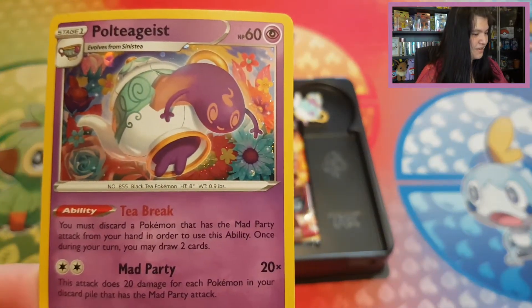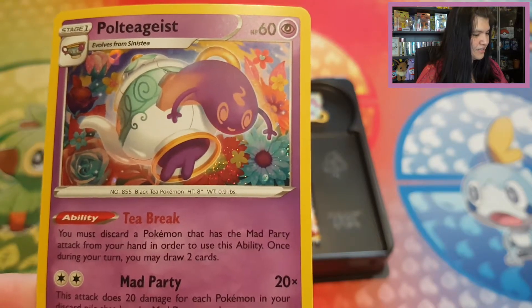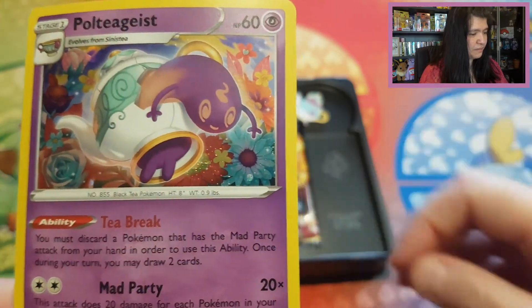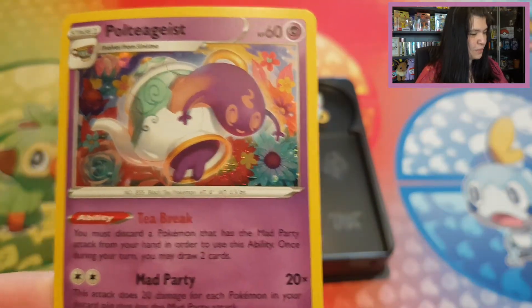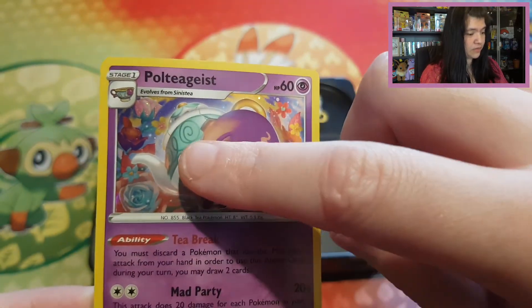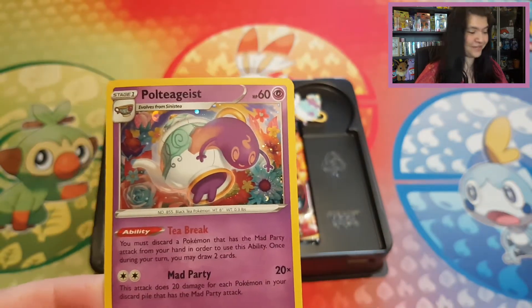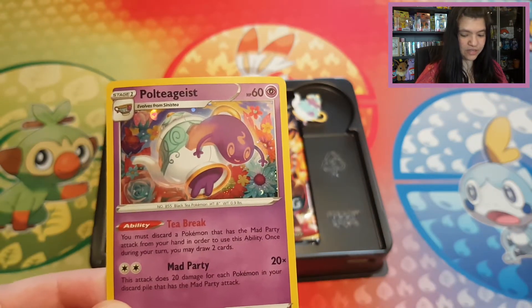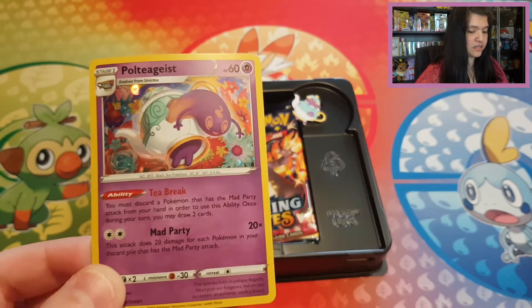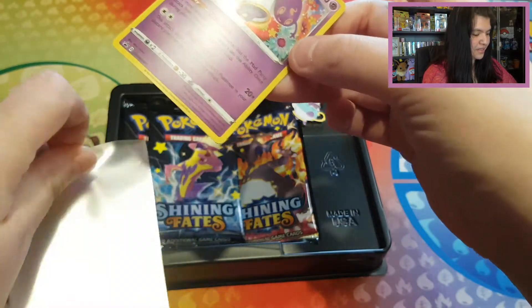So let's start off with this beautiful promo card of Polteageist. Look at it with flowers — it looks so happy! They picked out a beautiful colorful green-blue color for the flower, which is fitting for the beautiful decoration on the pot of Polteageist. I'm going to sleeve this beautiful promo card in a colorful sleeve — I thought it would fit just a little bit with the theme.